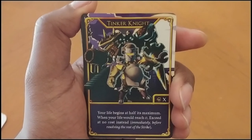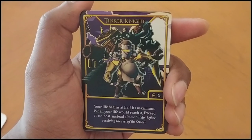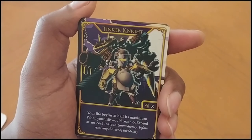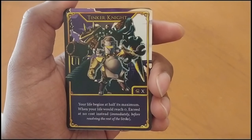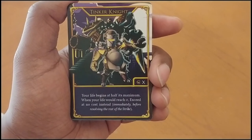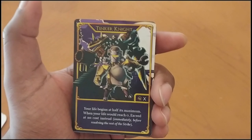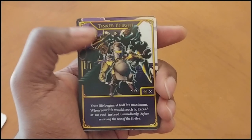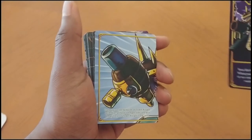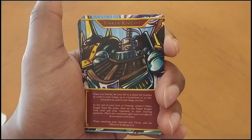And this is Tinker Knight. I'm assuming that special ability means 'whenever you want to' which would make sense. Your life begins at half its maximum, and when your life would reach zero you exceed at no cost instead, immediately before resolving the rest of the strike. So in the game when you're fighting Tinker Knight, you're beating up on him because he's a rather small guy — and then he gets into a huge mech suit, which is consistent with Tinker Knight. That makes sense and it's on theme.